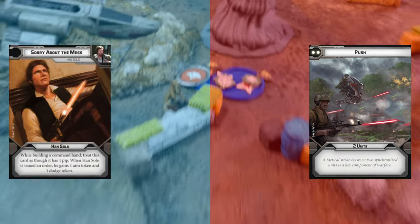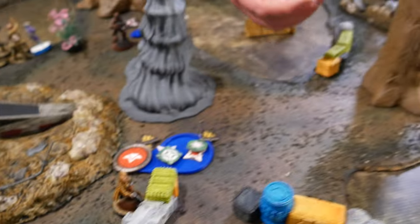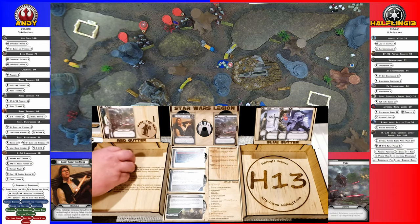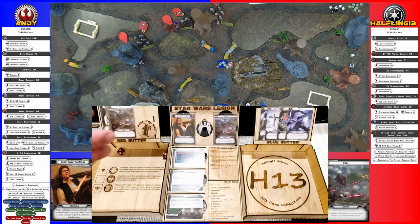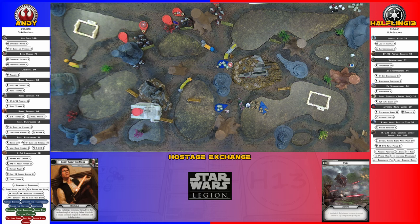New round. Orders go to a stormtrooper unit, Han, and Chewie. Han tries to roll off his suppression — he gets three, none come off. He gets one action: shoot the E-Web and the stormtroopers with gunslinger. I got one crit — it's pierced, so E-Web takes a wound and a suppression. The stormtroopers take one hit with cover, sharpshooter reduces it down.